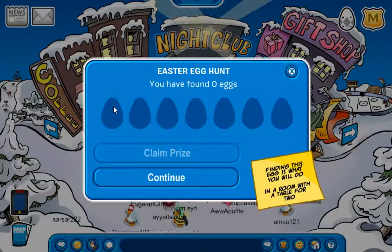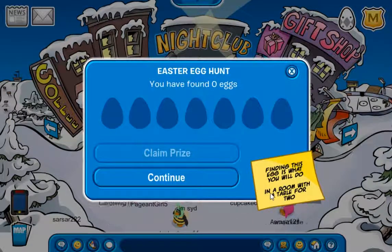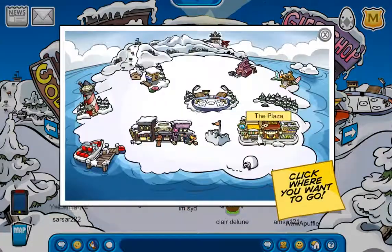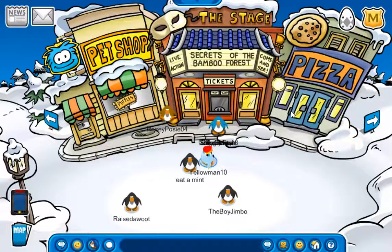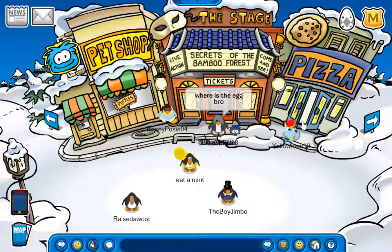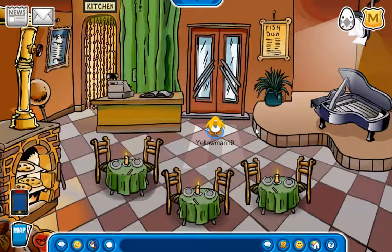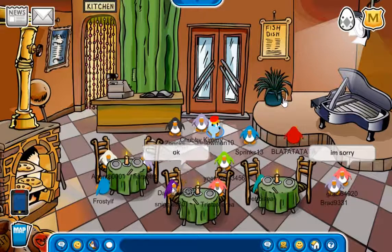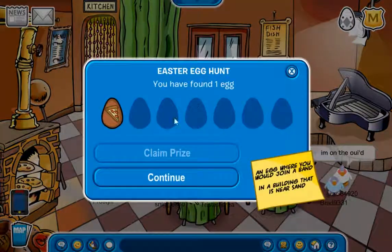The first clue says: 'Finding this egg is what you will do, in a room with a table for two.' That is located at the pizza parlor. And fun fact, one of the eggs is actually right there, but we'll get to that later. Also, you may have noticed there was one in the town — that's actually the last one. But here is the first egg, hidden right behind the green plant.